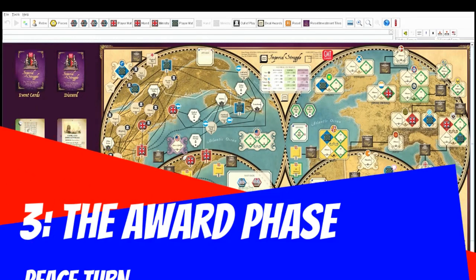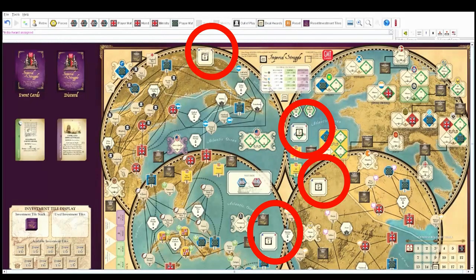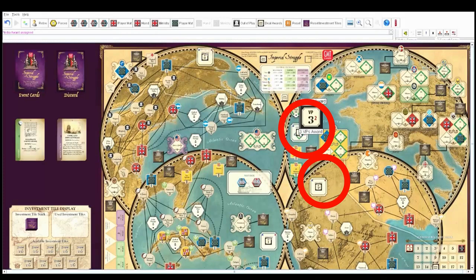Next is the award phase, where the global or regional awards are dealt. The Vassal module has a button that says 'deal awards,' so we deal them. The North America award is zero victory points, but you get a treaty point. Whoever wins the Caribbean gets a victory point and a treaty point — hotly contested. The Europe award is three victory points, but that little red two means you have to win by a margin of at least two. Same with India — VP2, but you have to win by a margin of two. You can't just squeak ahead.